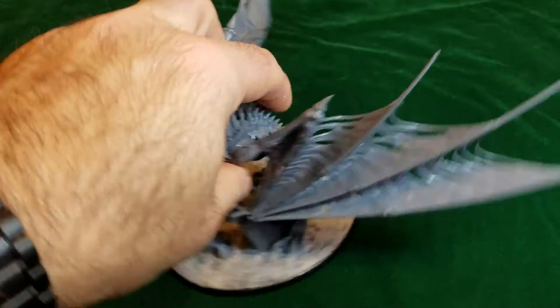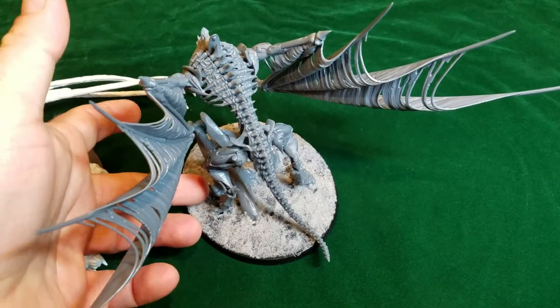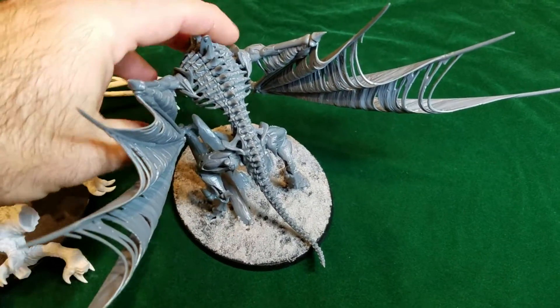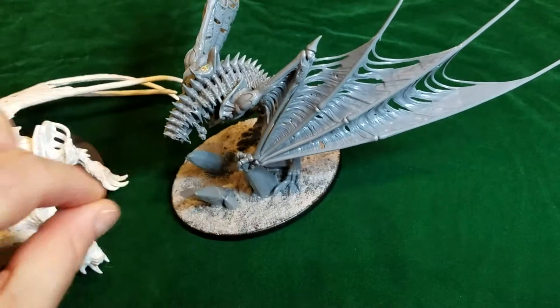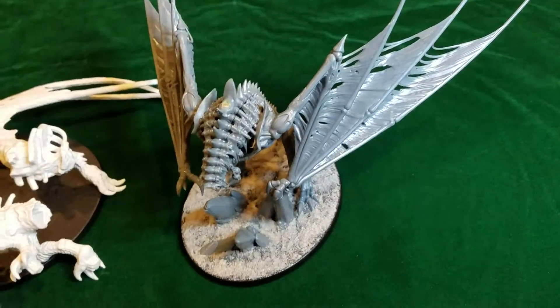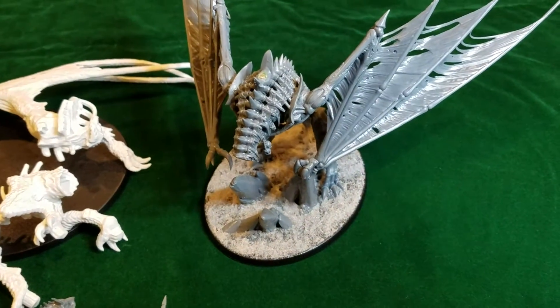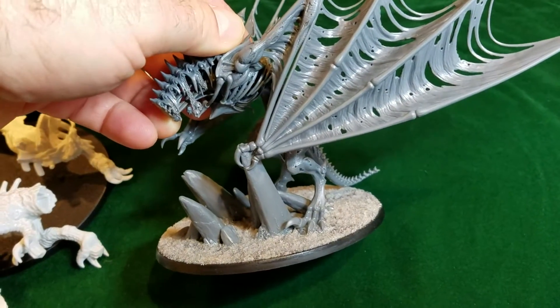What I had done before was I magnetized the legs and then magnetized the legs to the base, and had different features on the base magnetized so I could remove pieces, swap them out, put it down. It was this whole big production. And I just didn't want to do it. I figured I'd have one zombie dragon that was upright, static.